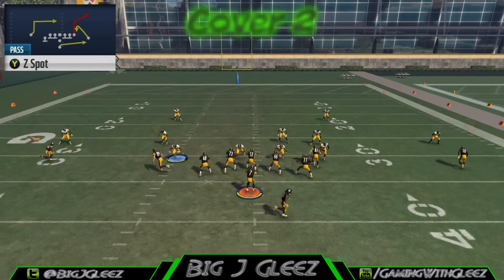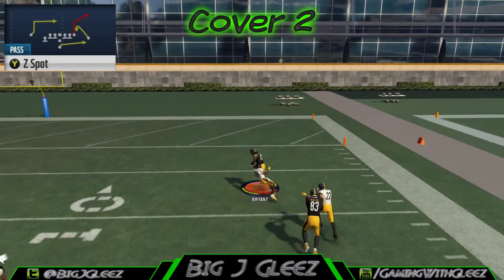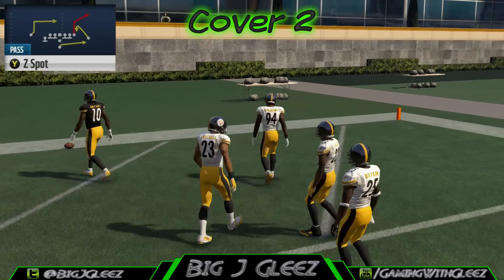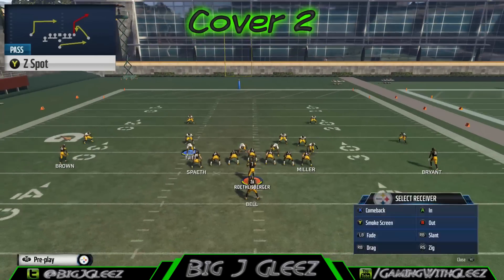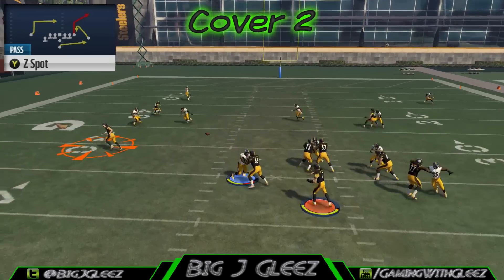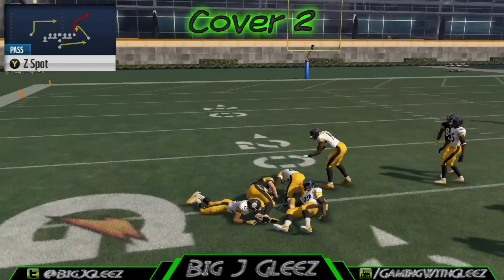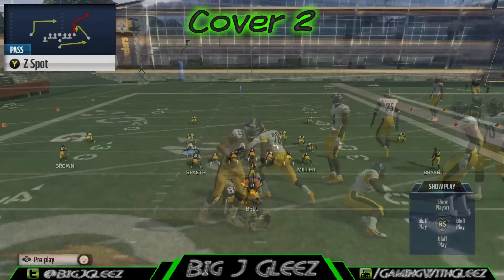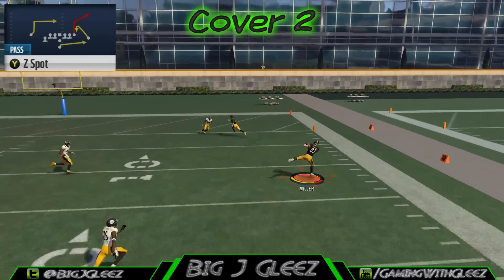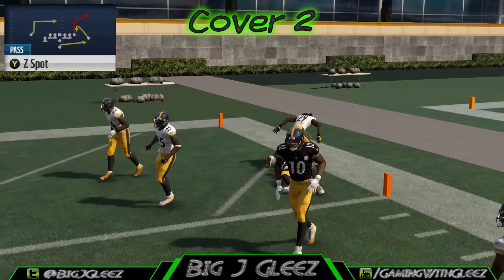Next we're going to take a look at this play against the Cover 2 zone, and we are still able to catch the vertical pattern with the aggressive catch underneath the safety and over top of the corner. We want to use the aggressive catch by clicking on and hitting the Y button after we put a receiver in position. The flat pattern does not get guarded against Cover 2 either — the route on the left drives the flat defender back and we're able to throw that flat pattern for a pretty good gain.